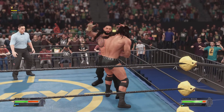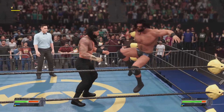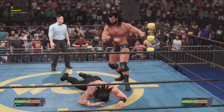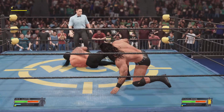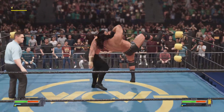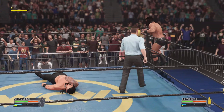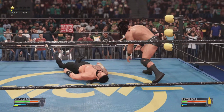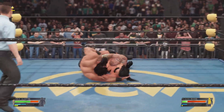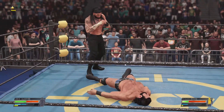Closed fist connects. He's able to reverse. Strong knee connects. The damage he's taking is starting to pile up, but no need to panic — he's still swinging. Reigns is able to capitalize on McIntyre's mistake.